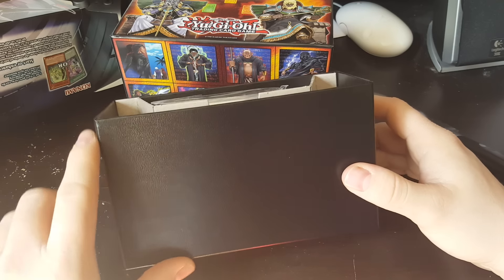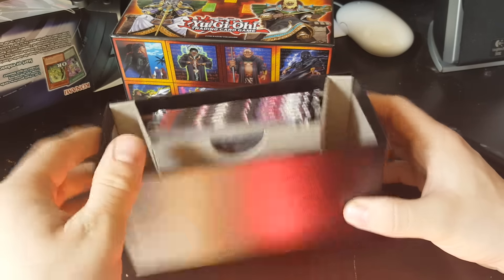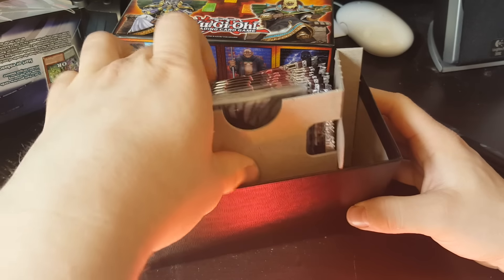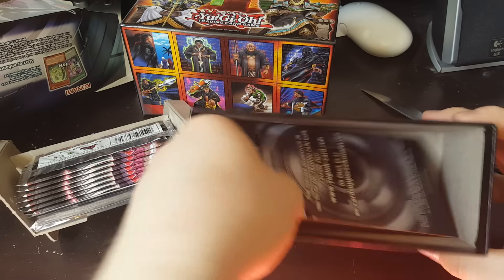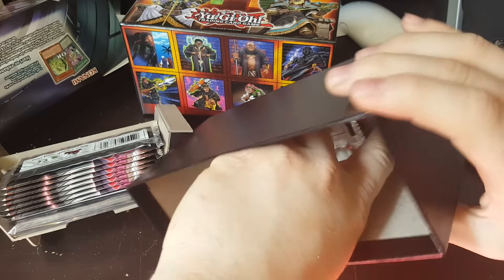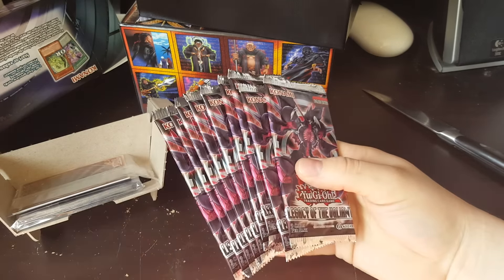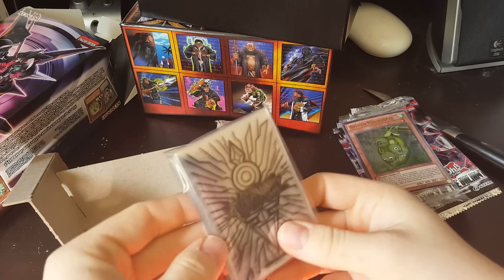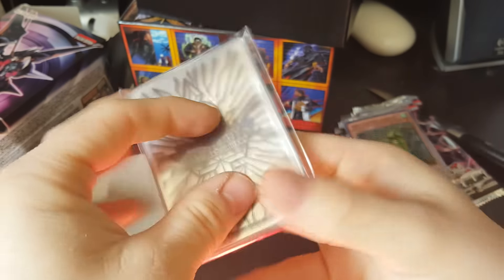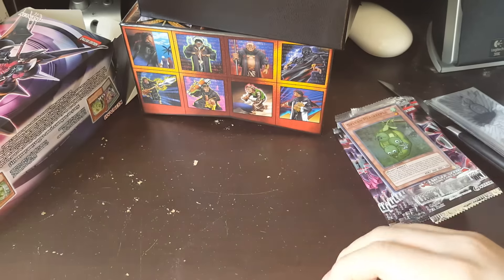Oh my god, this one's so tall. Booster boxes — they're like fat packs for magic, they only go up to here. So this is cool. We've got this insert. It comes with a little beginner's guide. We've got nine booster packs for 15 bucks, so do not complain. We've got the purple cards and some awesome sleeves. I'm so excited about that. I don't have any sleeves left, so that's fantastic.